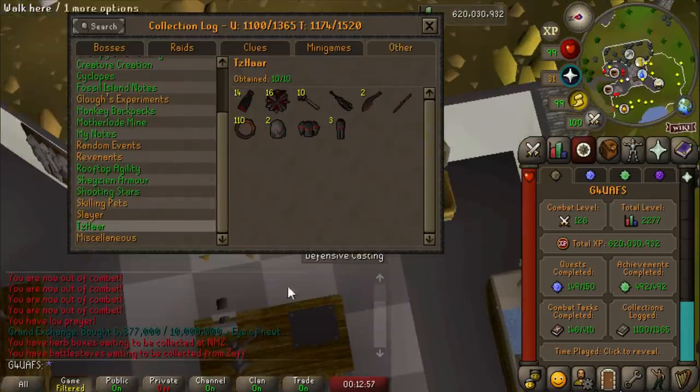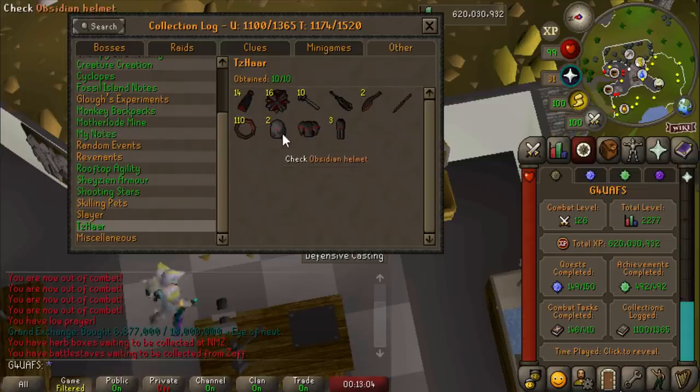Look at the new green section — we do not get green sections very often. This Tsar collection log is done. It's so beautiful. I was a tiny bit dry on the obby plate body since I got three other dupe items, but I'm not upset. I'm so happy. It just looks amazing.